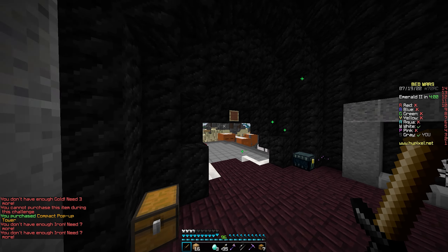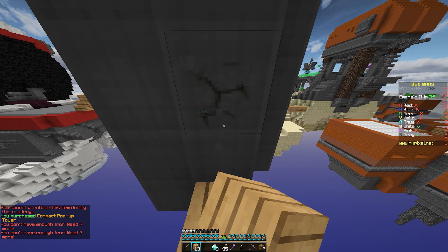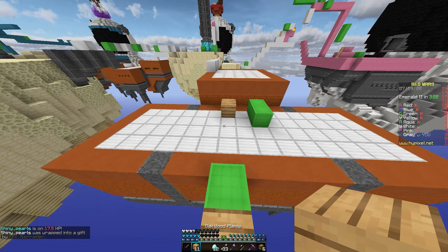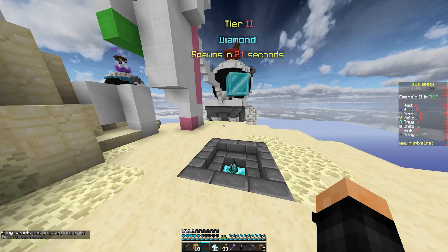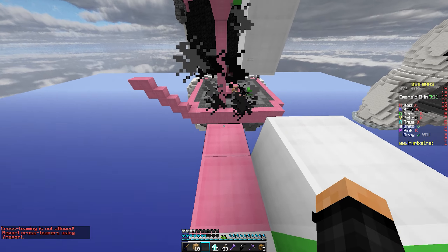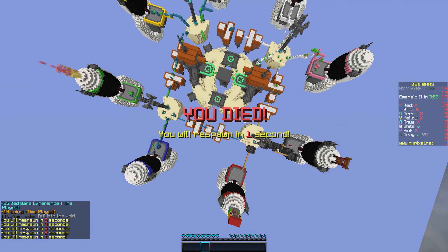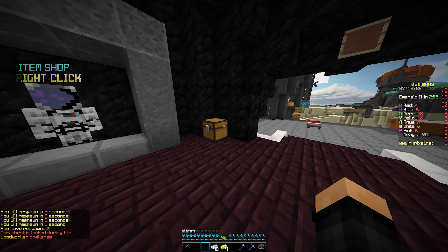I have seven compact pop-up towers, a bow, and a fair amount of arrows. He's taking no knockback — that was very scuffed. I guess we're going to pink here. I walked off with sixteen diamonds — that's so bad. I don't have a bow anymore, that was my best weapon. I might have to buy a knockback stick or something.